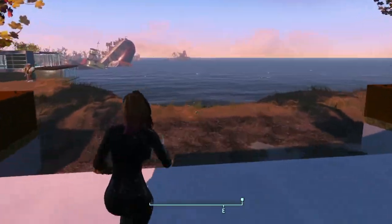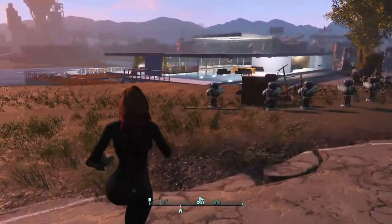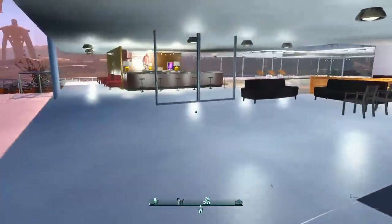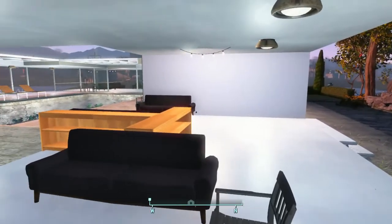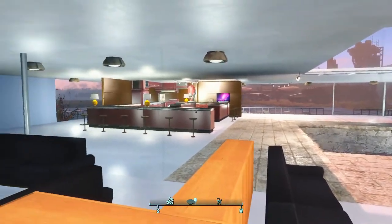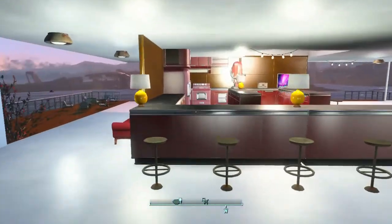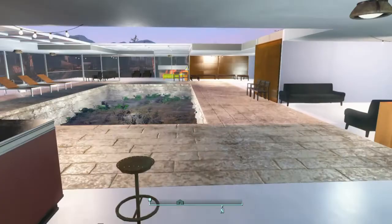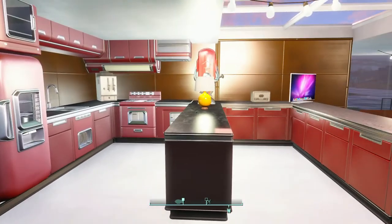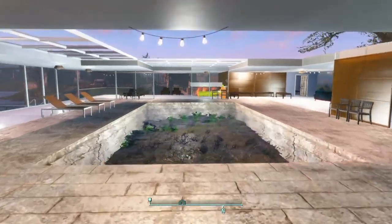Now we're heading over to the house next door. This is basically the house from the first video but I changed it quite a bit — I used the SOE pack this time for the roof, so it's all smooth. I also got the renovated furniture pack, so the furniture looks a lot fancier and the kitchen is much nicer. There's a large kitchen and an indoor pool area — the kitchen turned out really cool.